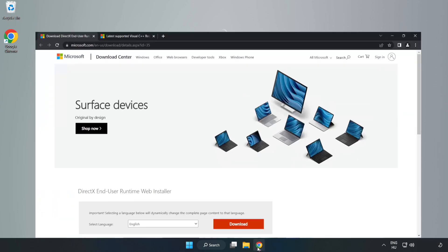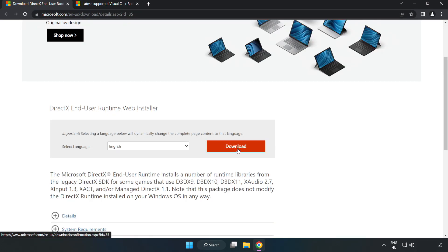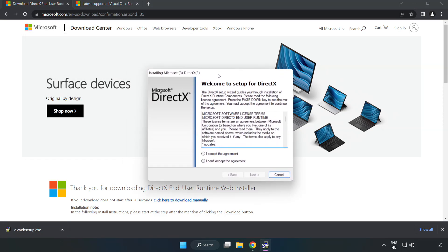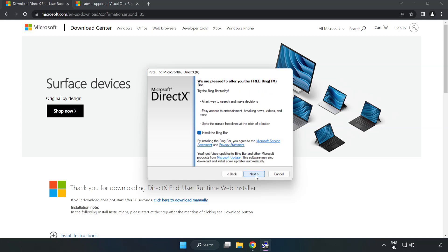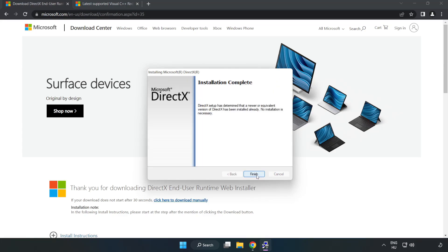Open your internet browser and go to the website — link in the description. Click Download, then install the downloaded file. Click I accept the agreement and click Next. Uncheck Install the Bing Bar and click Next. Installation complete — click Finish.